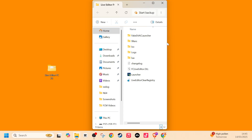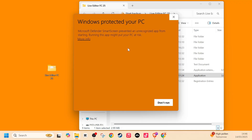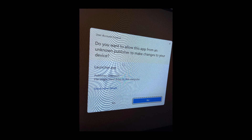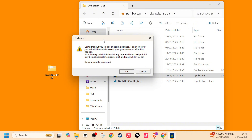Open up the folder — it has all of the files you'll need. You can ignore most of them; what you want is the application file. Double-click it and Windows will say it has protected your PC because it doesn't recognize the app. Click 'More information' then 'Run anyway.' It will then ask you to allow this app from another publisher to make changes to your device — press Yes.